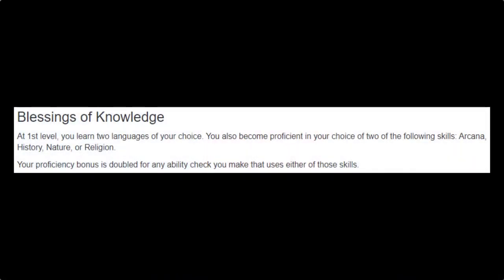At level one, we learn two languages and we also gain proficiency in two skills as well as expertise in those skills, so our proficiency bonus is doubled. Those skills are Arcana, History, Nature, and Religion.